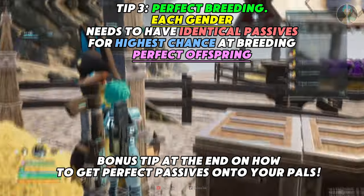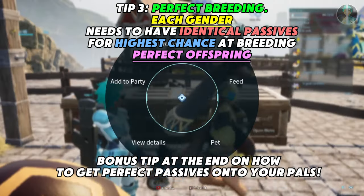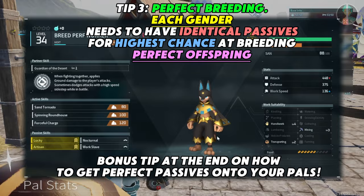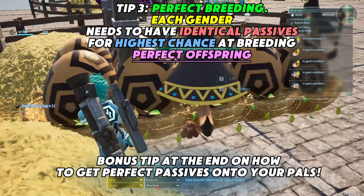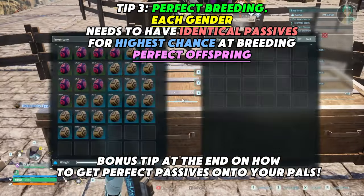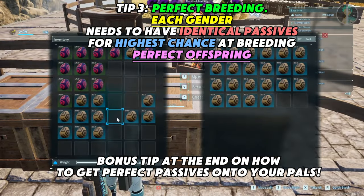Tip three: perfect breeding. When you want to have as high a chance for perfect breeding as possible, you need to have the same identical passives — they have to be identical. It doesn't matter if they're in different positions; the male and female must have identical passives. I went from about one in 30 eggs having perfect passives to about five out of 30 eggs having perfect breeding passives.